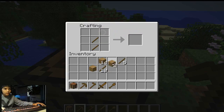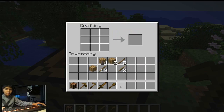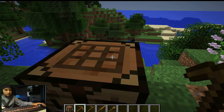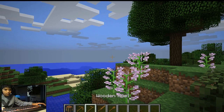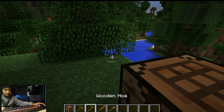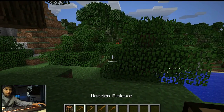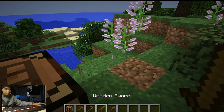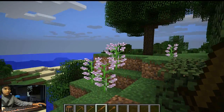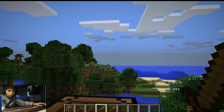That's how you make everything — this is your full set. Press E to get out. This is your set: wooden shovel, wooden sword, wooden pickaxe, and wooden hoe. This is all you really need for your early set, usually in survival mode. So that's how you make all these tools. Thanks for watching — please subscribe, and in the next video I'll be teaching you how to use these items!